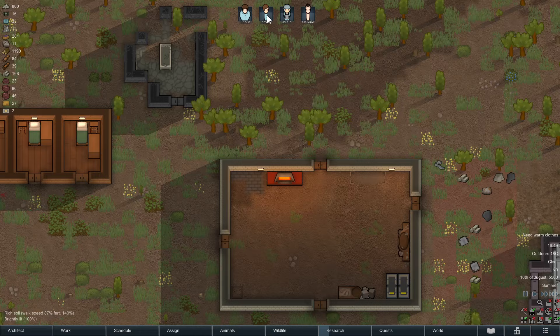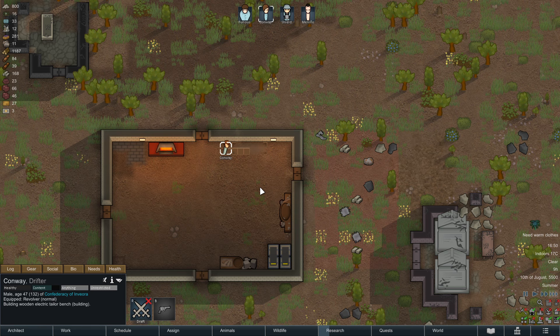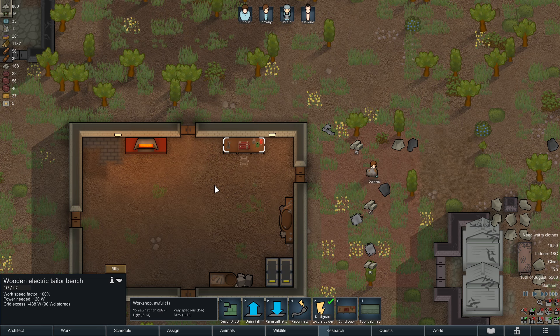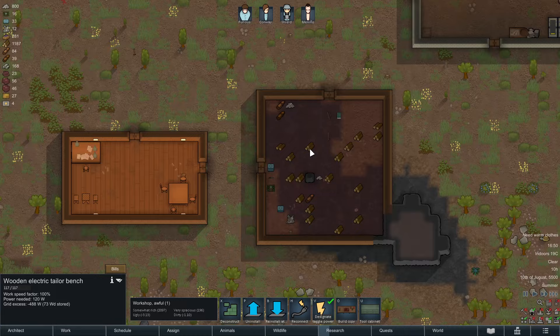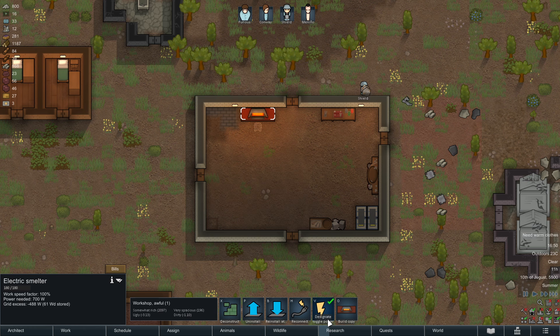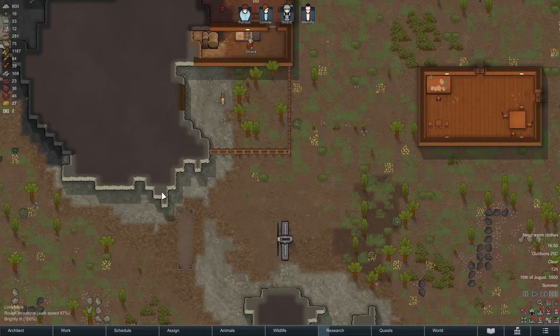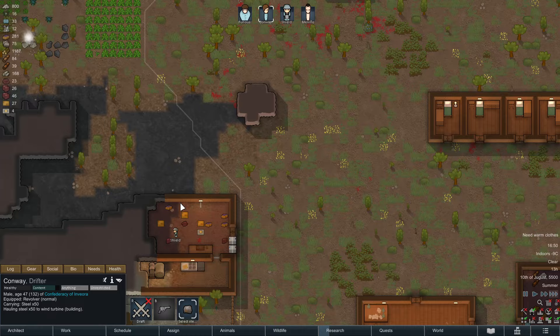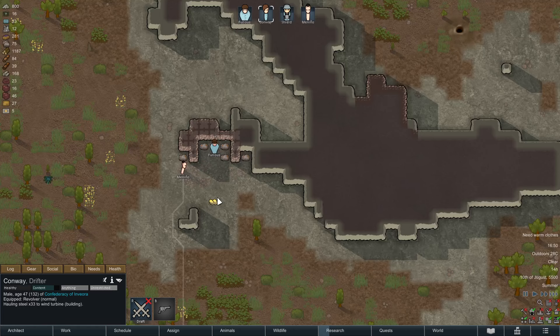Conway will today, after smoking his smoke leaf joint — which is pretty much marijuana in all its aspects — build that electric tailoring bench. Now you can see that our grid is running net negative, the turbine is not spinning, and the batteries are draining. You can also designate to toggle power off if you don't want to pull on your power grid, because the electric smelter does permanently pull 700 watts. You can configure and control what you'll be working with this way.